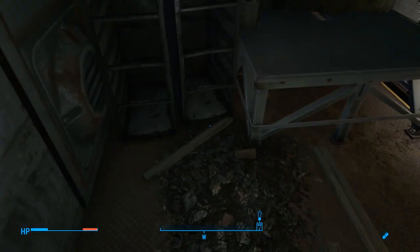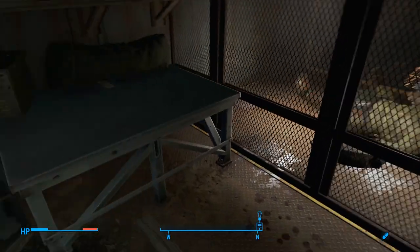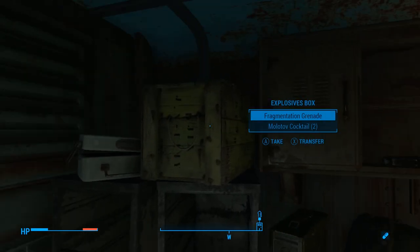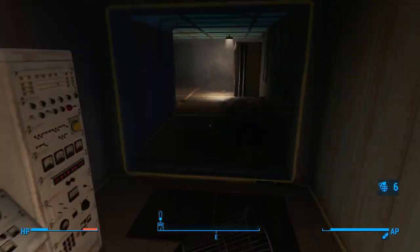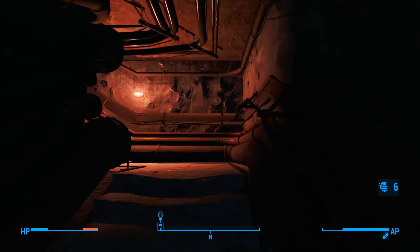Valentine liked that. Wonderful. I've already completed Valentine's Quest, by the way, and have been given his perk and all that sort of stuff. Some ammo and not much else — decent actually, for a security door. So I think we'll just take that pump regulator — we can always come back if we really want to. And I will exit this facility.